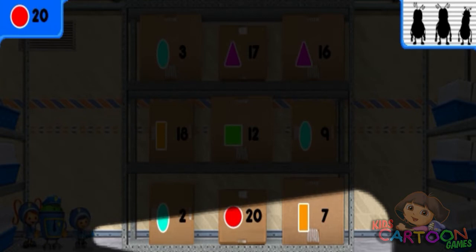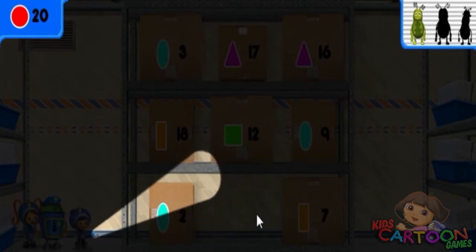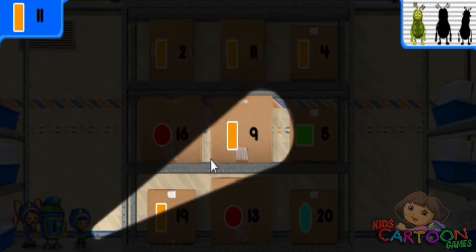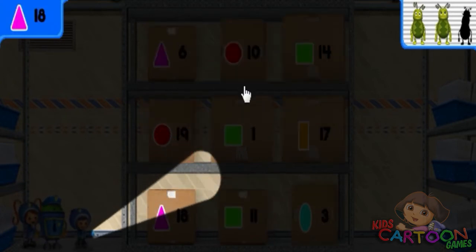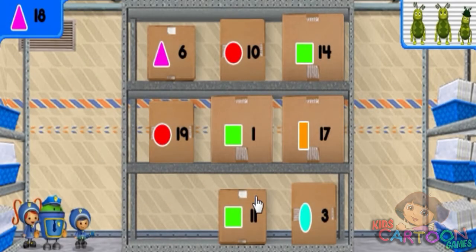Look at these boxes. Each has a different shape and number. Look for the box with a circle and the number 20. You've got mighty math powers! Look for the box with a rectangle and the number 11. Good job! You found the stinkbug! Look for the box with a triangle and the number 18. Good work catching us all! That's the last stinkbug!